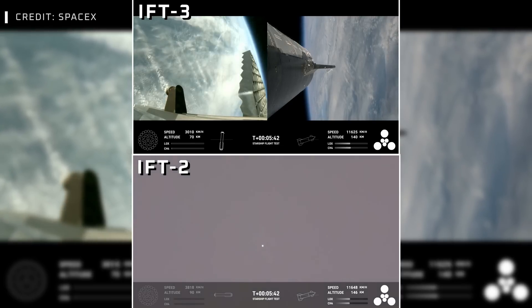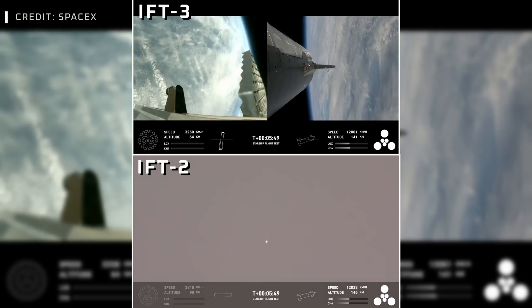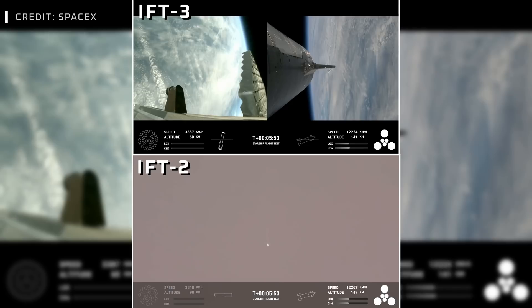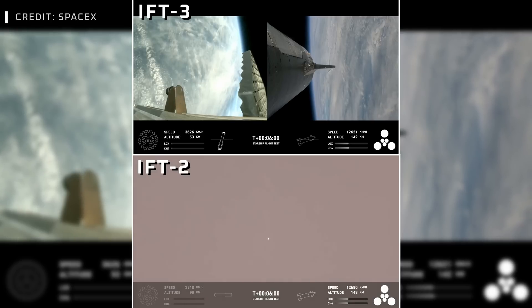This is just a phenomenal test so far. Super Heavy is performing beautifully today — it's on its return leg of the journey. Ship continuing to burn its six engines: those larger circles are the Raptor vacuum engines, the inner circles are the Raptor sea level engines.